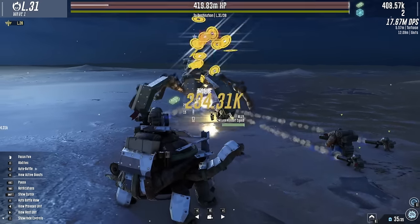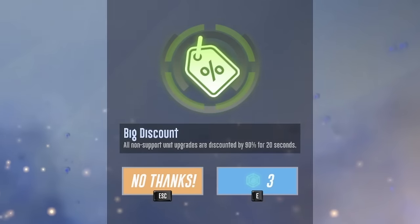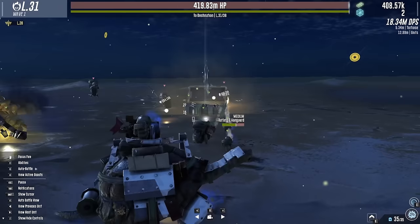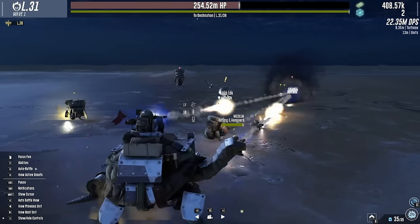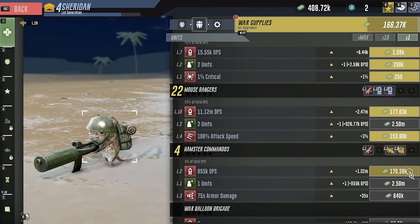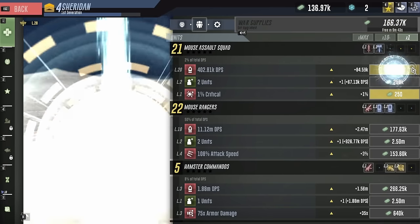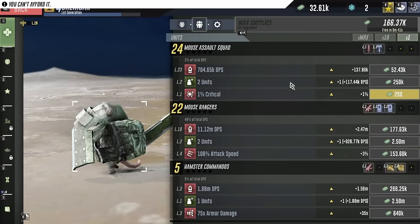Come on, get rid of him - thank you. Big mountain of money. Just a casual million to the commandos, and the assault squad is really suffering right now. Let's see how big of a boost we can give them - they're doing 3% of DPS.